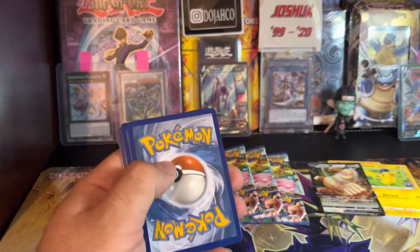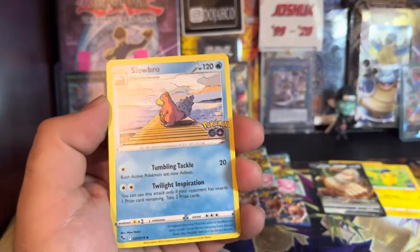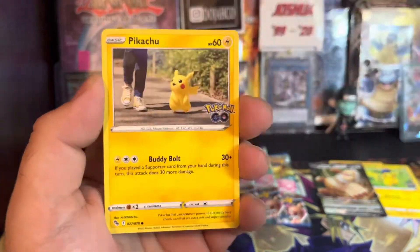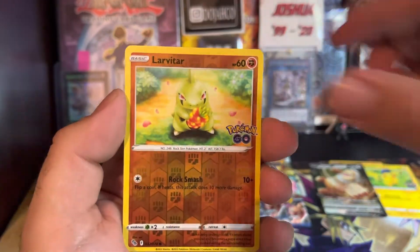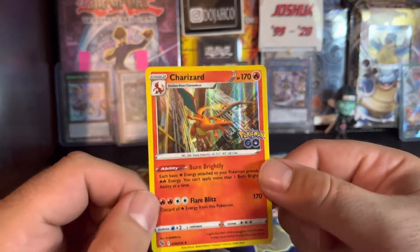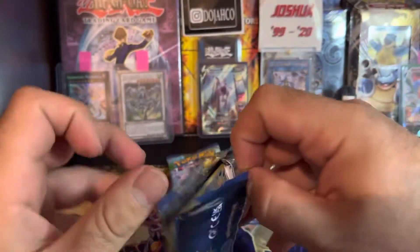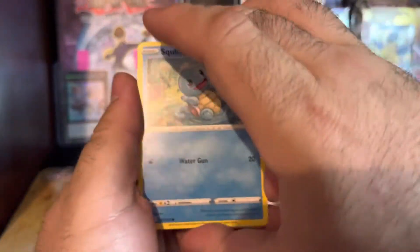I think my daughter just woke up probably because of my reaction. We got Leaf Energy, Slowbro — amazing. Pupitar, PokéStop, Wingull, Pikachu, Squirtle, audio — jeez, Meltdown, Larvitar — what is going on with this box? We got the Charizard holo — amazing! Next pack. Sorry, I got my daughter in the background, she just woke up because of my reaction. All good — ain't gonna distract us from this godly box.